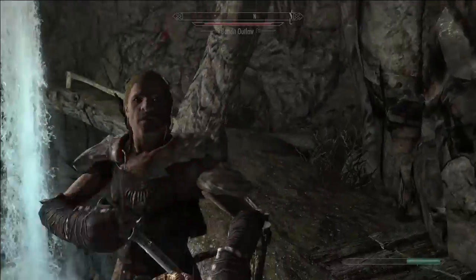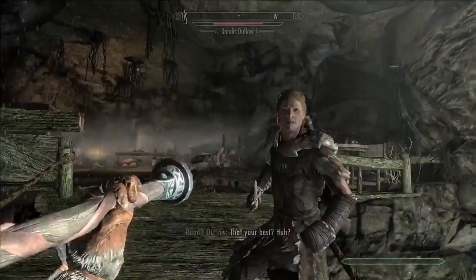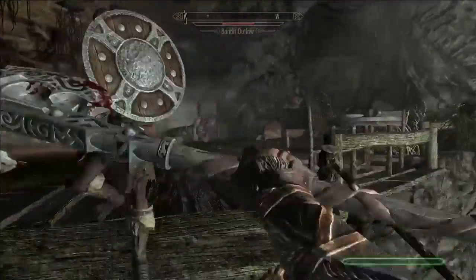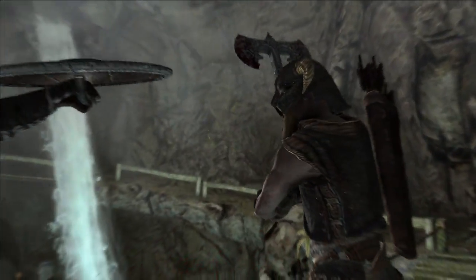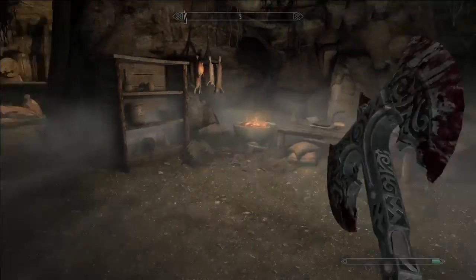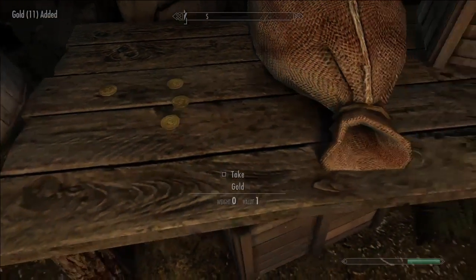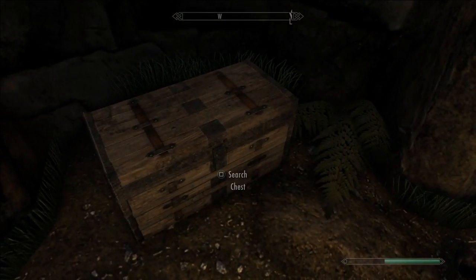I was trying to do the unrelenting force shout but I'm probably going to stop that now. I am going to do a werewolf build and I might use Dragonrend a lot, especially during the Dragonborn soul sign quest line. I'm just going to refer to that quest line as Dragonborn, because I refer to the primary storyline as the Dovahkiin — that's how I distinguish the two.